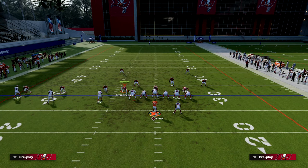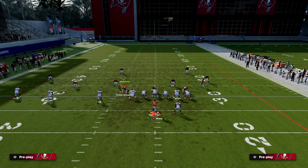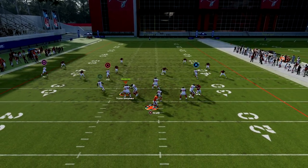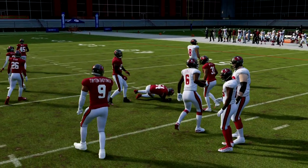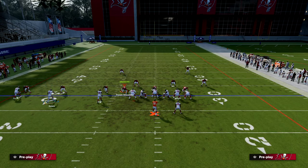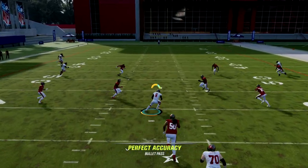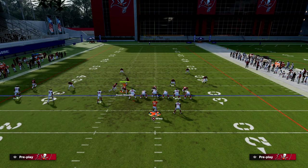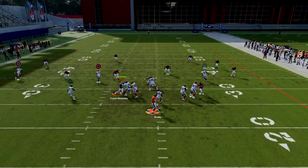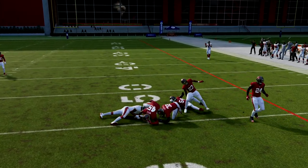Now let's say your opponent says, 'I'm not going to give up the corner, so I'll run Cover 4 but protect that corner route.' In that situation, this right here is going to be wide open — take that. That's what makes this motion snap so good specifically against zone. It's a simple way to attack zone because the yellows drift back even with the new drift logic in the game, which really doesn't change anything. You can throw right in front of that yellow when he cuts across.